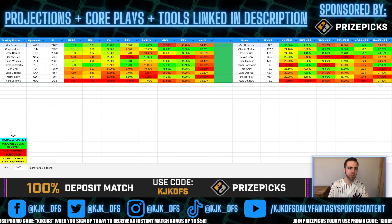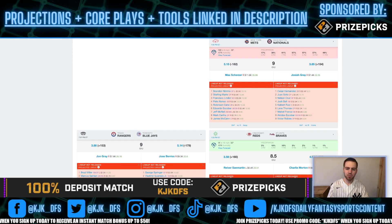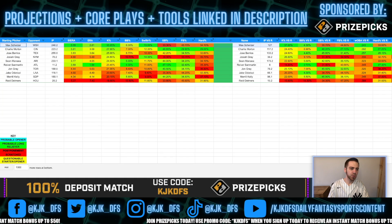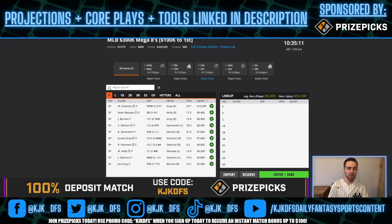Scherzer is particularly dominant against right-handed hitters. Looking at the Washington Nationals lineup, you can see a lot of lefties at the top of the order, but once you get down to the bottom it's righty after righty. That's going to treat Max Scherzer very well with his 37% K-rate to righties. Keep in mind early in the season we'll probably see around 70-80 pitches per starter as they slowly build up pitch counts, but Scherzer is clearly the top guy on this slate.